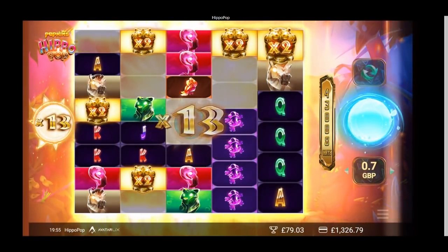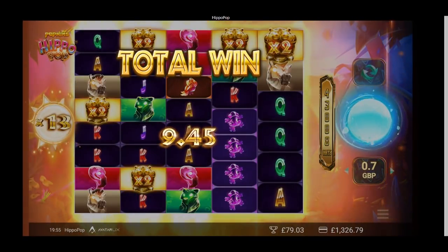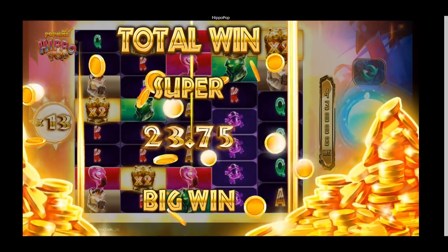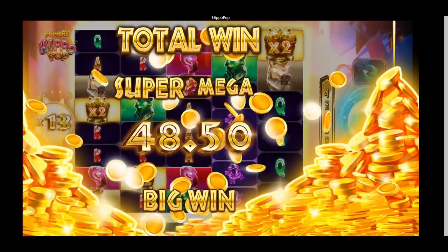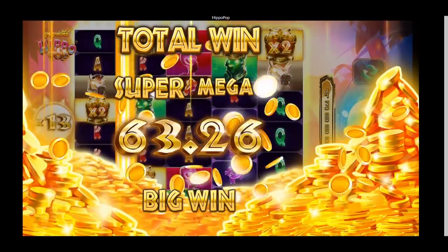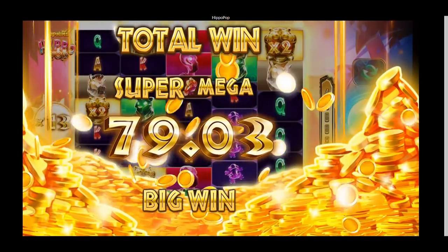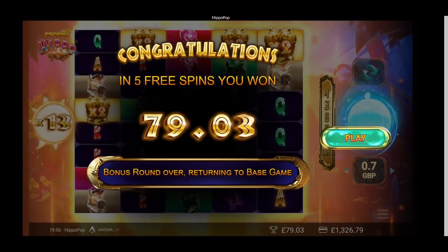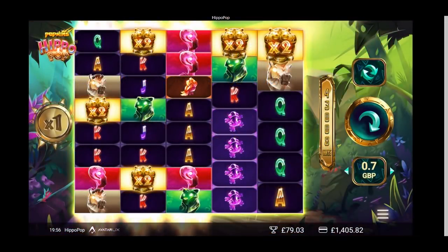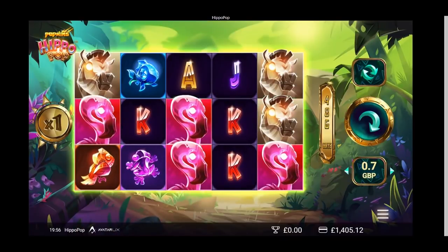If we can get a hippo in the middle reel, this will really go through the roof — fingers crossed. Last spin. Not the hippo, but another chance. Times twelve — that qualifies as a big win. £13.44 there. Didn't land the hippo, sadly, but that's a cracking bonus nonetheless, especially bearing in mind only five spins played. The potential of these Hippo Pop style games is absolutely brilliant.